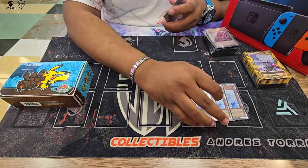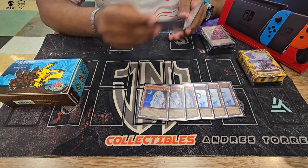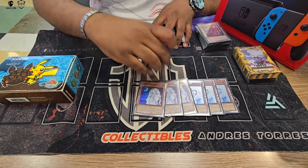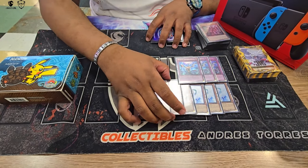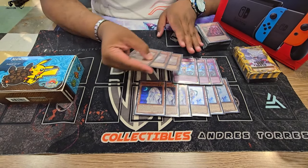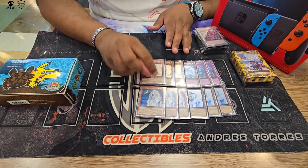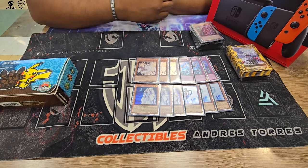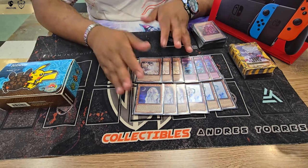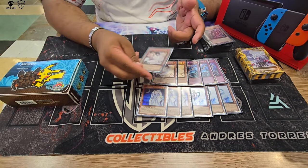For handtraps: three Effect Veilers, three Ghost Mourners, and three Impermanences. These are the monster effect negations — the ones you always want to see because they stop your opponent from playing. Then Triage, the most generic one. It's good against every single deck. By itself it's not that great right now, but combined with any other one or two handtraps it's more than enough to survive one turn.